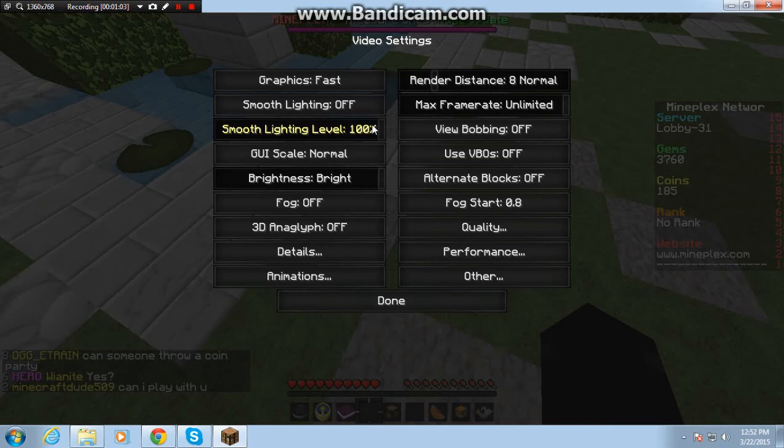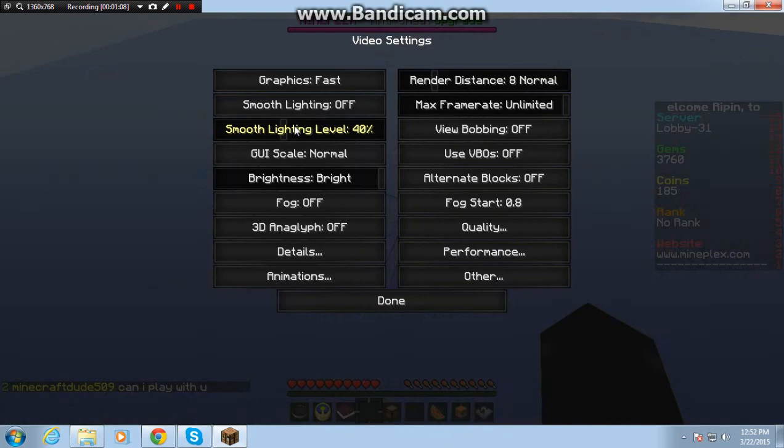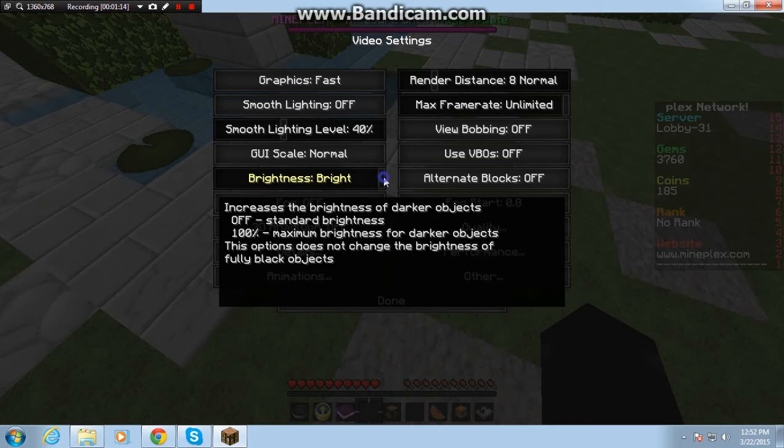Smooth lighting you want on minimum or off — I could just put that down or whatever. Fog, set to off. Brightness, I prefer all the way up, and this does let you have more FPS.